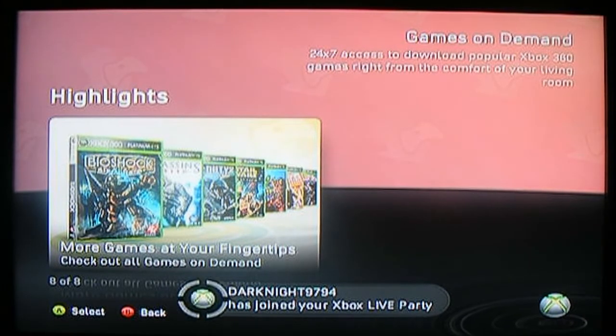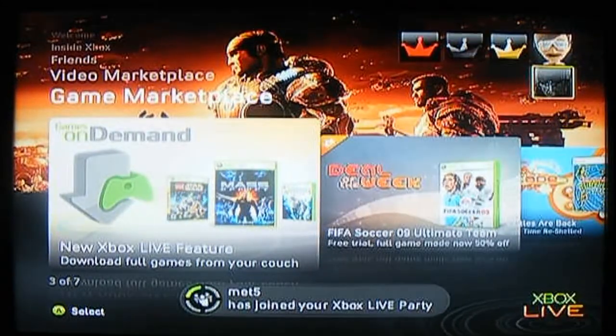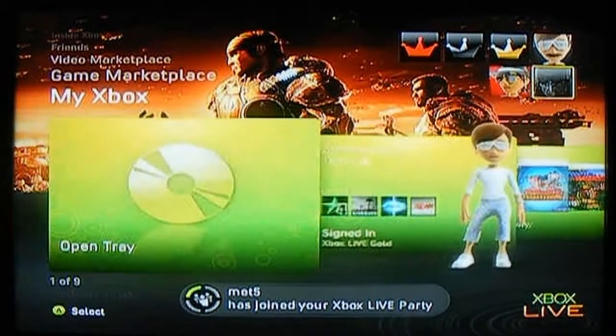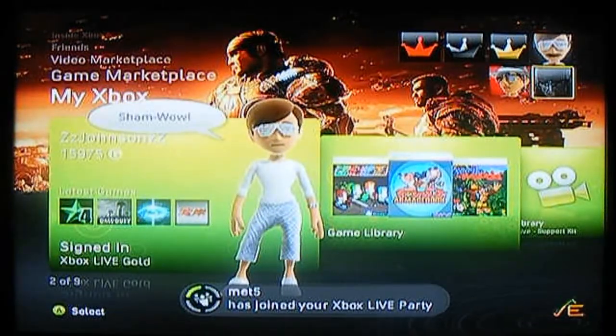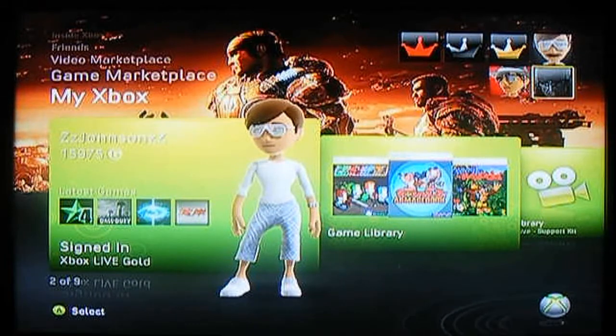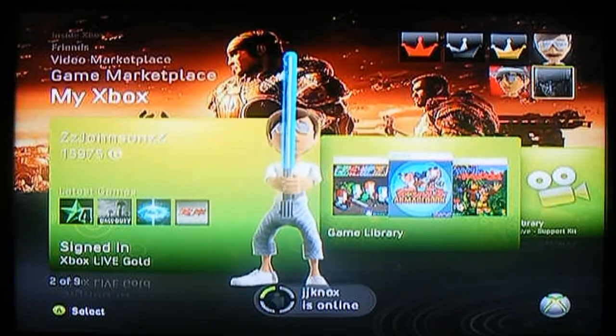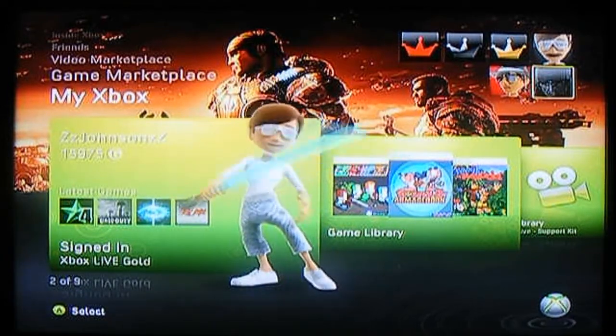Playing and sharing — with the avatars, there are new avatar items. I will go up to my Xbox and show you. Sorry for all the notifications of people signing in. As you can see, I now have a lightsaber.